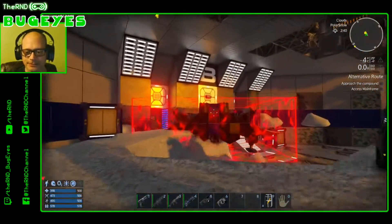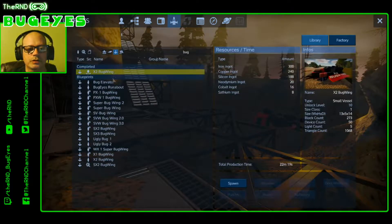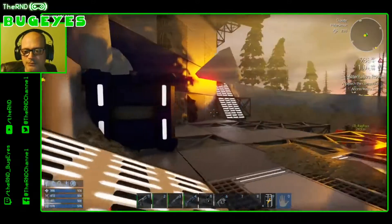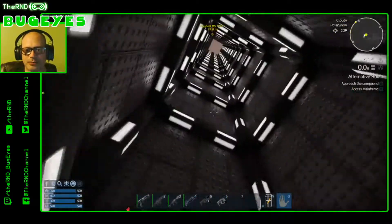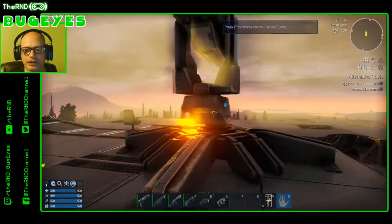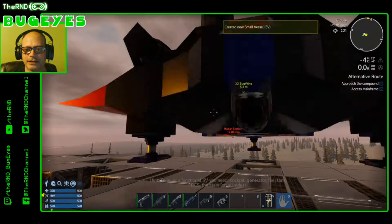I'm going to have to go up top to spawn it, because it has to be spawned on a base. Well, I wonder if I could spawn it right here. Let me see. Nope. Let me go up top and spawn it up there since this is my base. There's still an area up top I can use. I went ahead and put a gun up here — we might need it. I don't have a lot of ammo in there, but there is ammo. It can go right here. Look at that. And I come down to the ground.